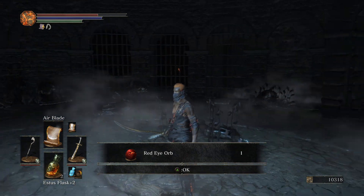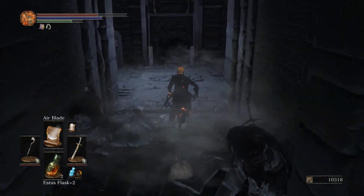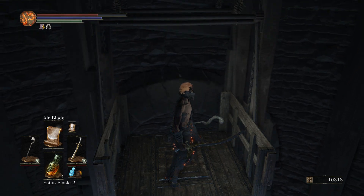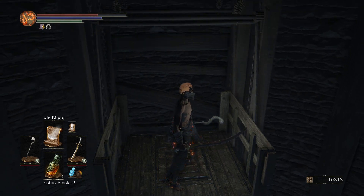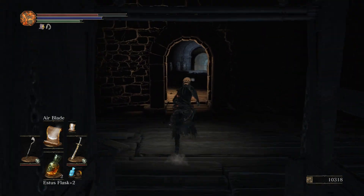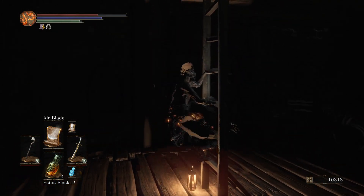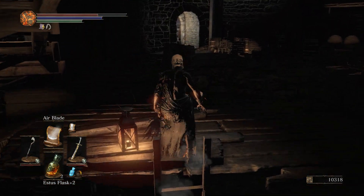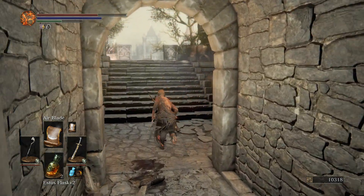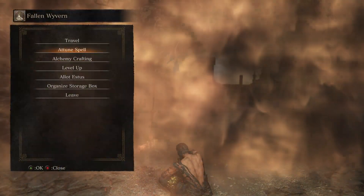Maybe the red eye orb is what I needed for the edgy NPC to come back to Firelink. I hate Irithyl knights. Let's head back to Firelink and have ourselves a good rest. I should have tuned my spells - I got a third slot! Let's bring back gust for the utility of it.